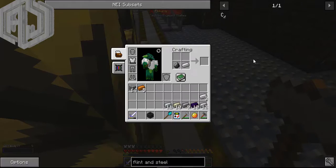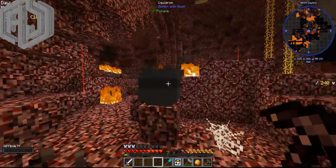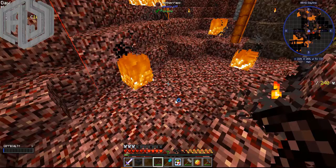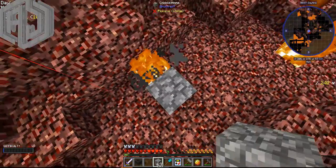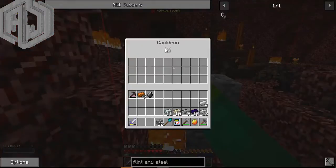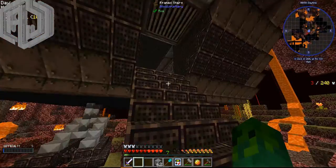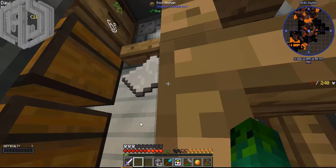The only way I can make a steel ingot is with a blast furnace, and blast furnace needs a coke oven which I need. Anyways guys, I found a way - just place it on top of a fire. I'm in the nether, is it that hard to find fire? Am I stupid?